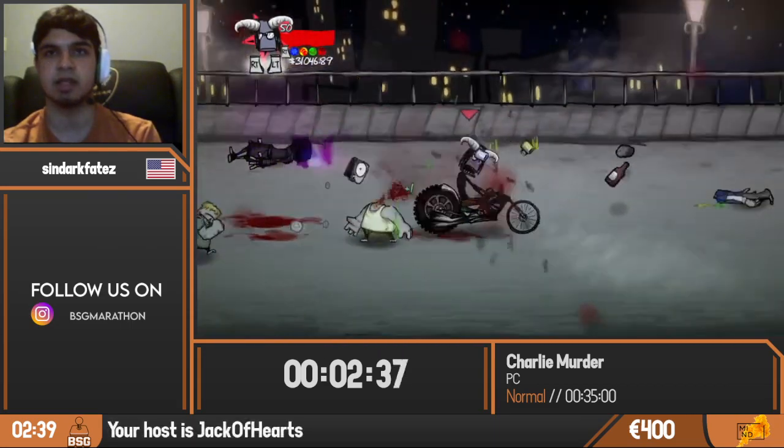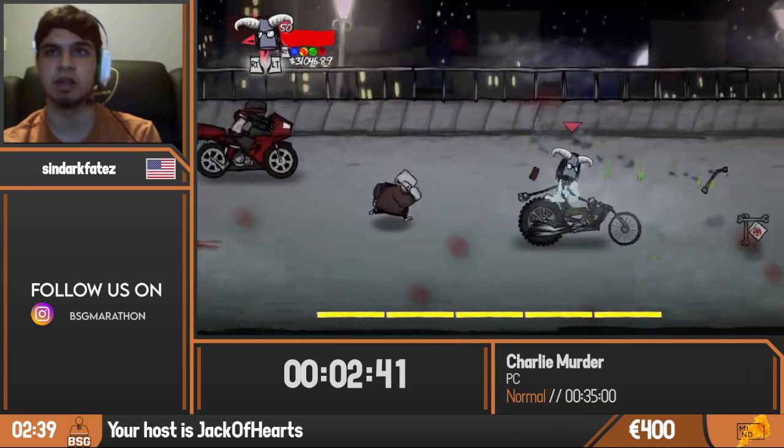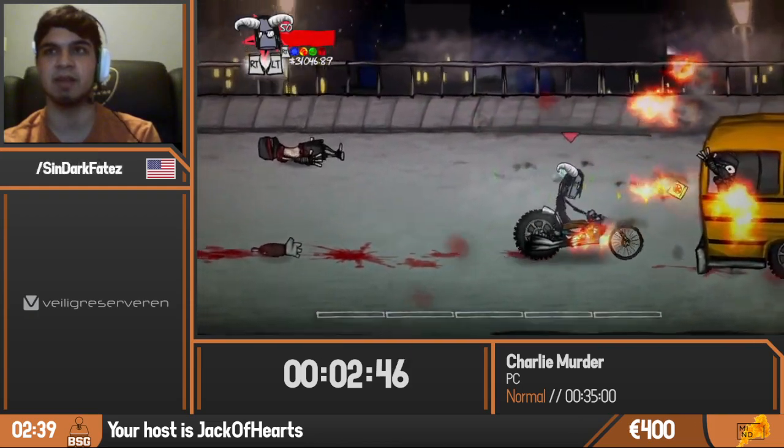Moving on to the highway section, simply wait and kill some more zombies and ninjas on bikes. There we go — a two-cycle. Here comes our first boss, which is a ninja bus. We won't see him for very long, and that's the first boss of the game: ninja bus.